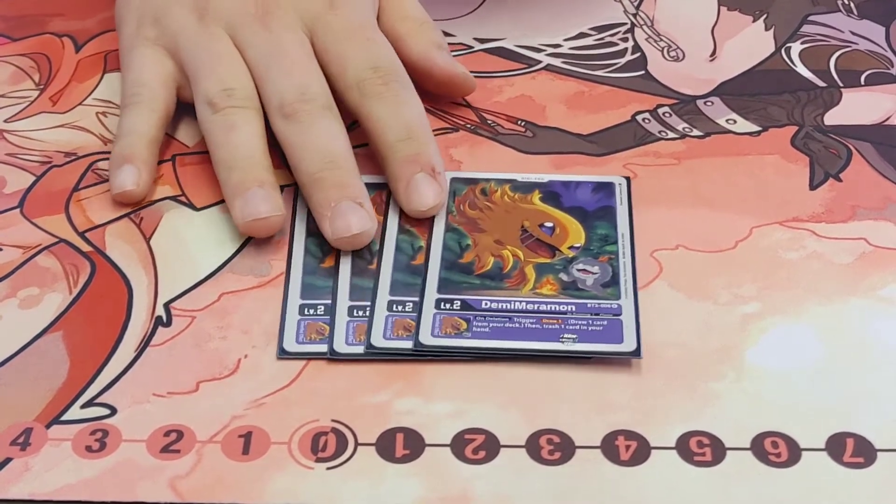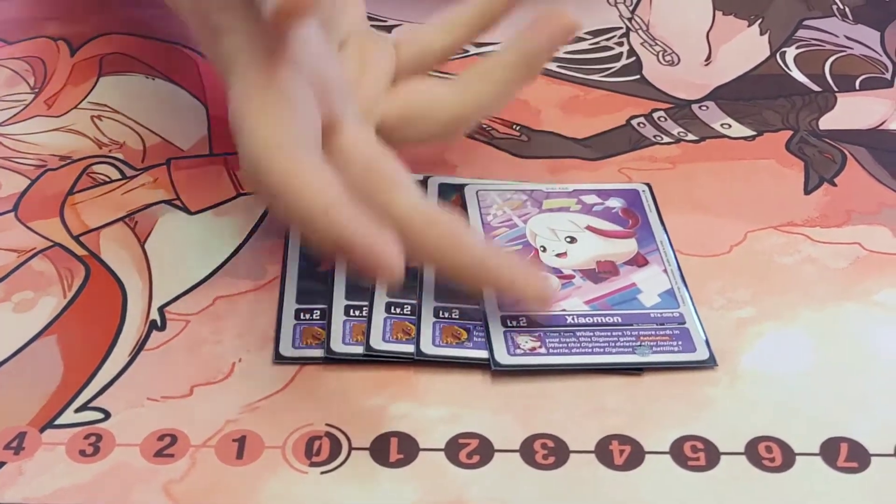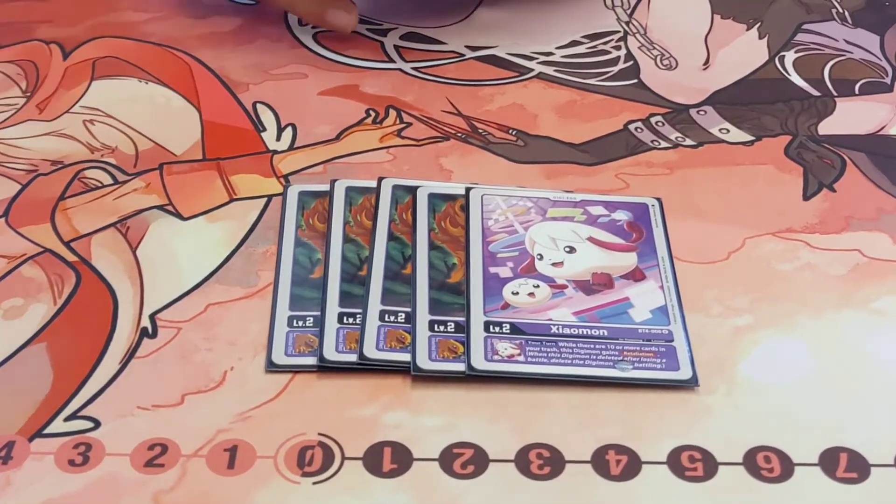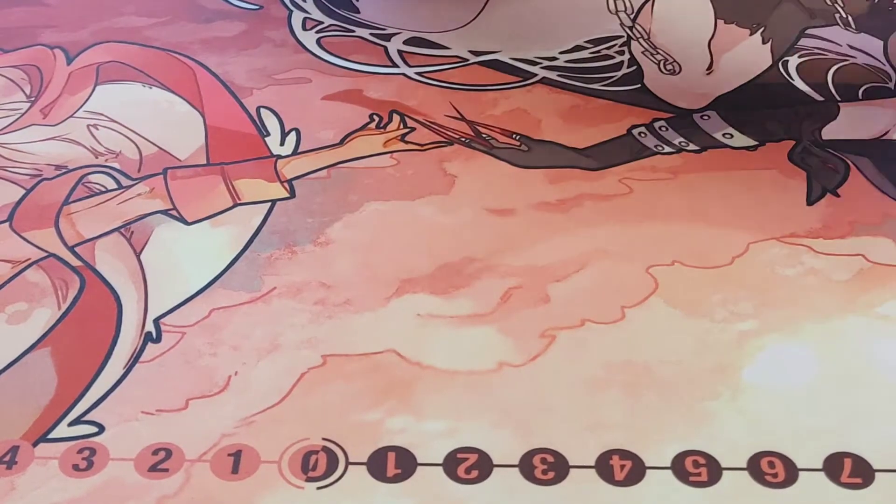I do apologize for the background noise here at my local game shop. One Salamon — Salamon with Retaliation really does the most. If you have ten or more cards in your trash, then your Digimon gains Retaliation. Fantastic card.